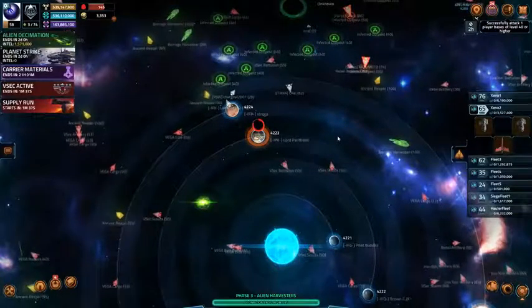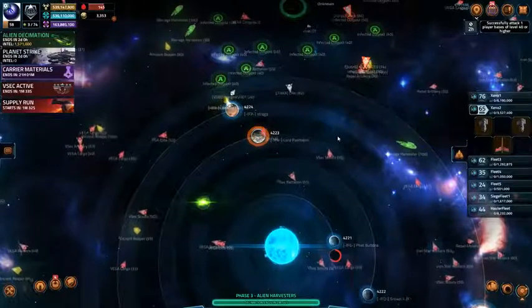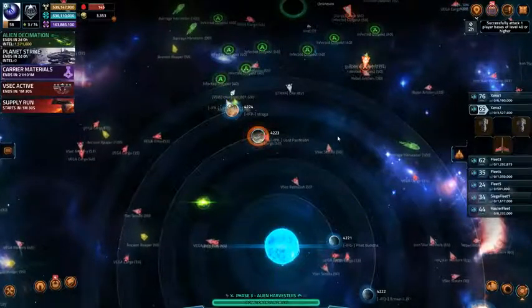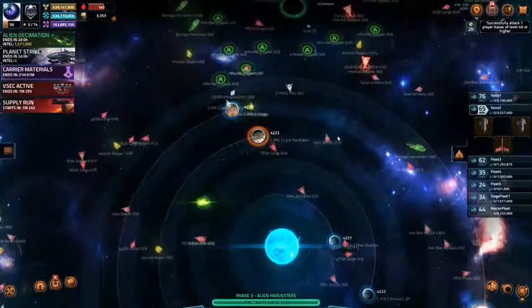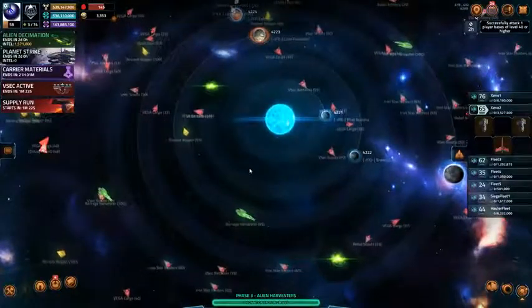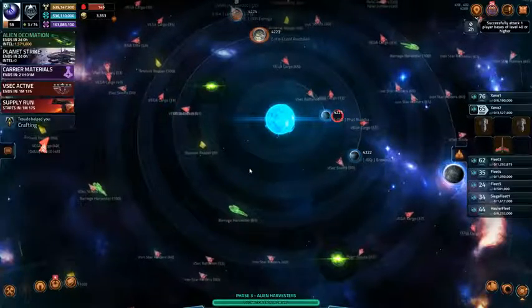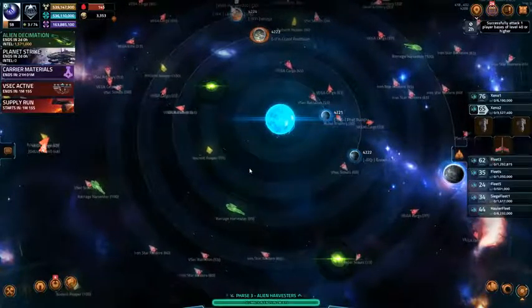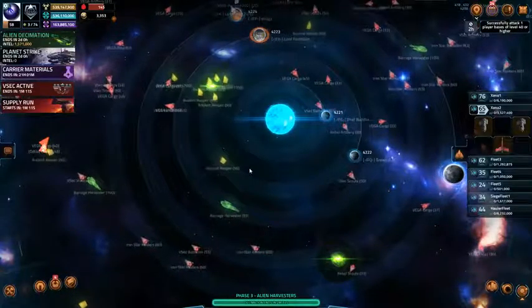Alien Decimation is broken up into three phases. I play phase number one. I sit out phase number two and phase number three — I also sit out because I don't have good enough fleets. So my strategy is still the same: kill level 40 and level 45 reapers, the smallest aliens in the game, and that's all I can handle.